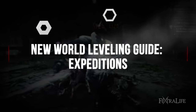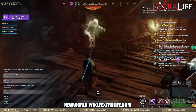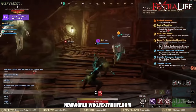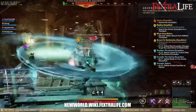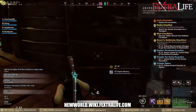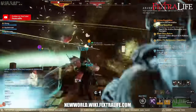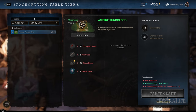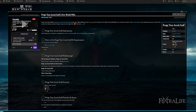When you hit level 25, go to Windsward specifically at the west side of the Amrine temple to gain access to the repeatable Amrine excavation expedition. You can actually do this below level 25, but it's highly recommended to wait. Before starting the dungeon, be sure to carry an Amrine tuning orb and Azoth staff. The orb can be obtained for free when you start the Destiny on Earth, Foreman's Ledger, and Seeing Clearly quests, or crafted at the stone cutting tier 2 bench. The staff is acquired upon completing the Forge Your Azoth Staff main quest.